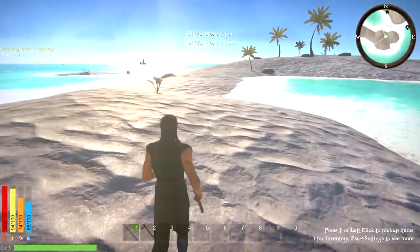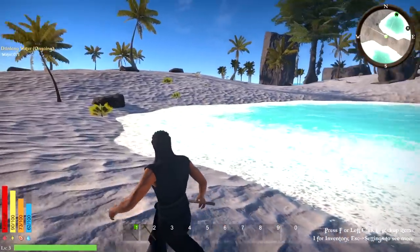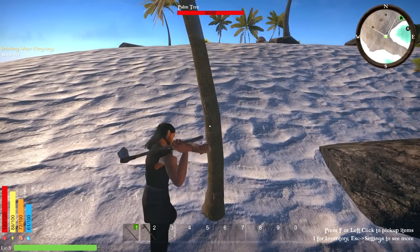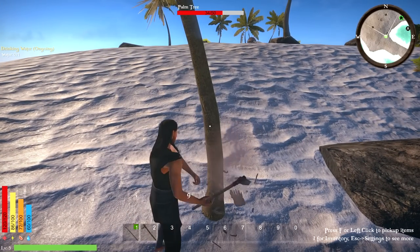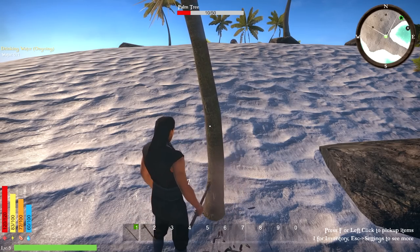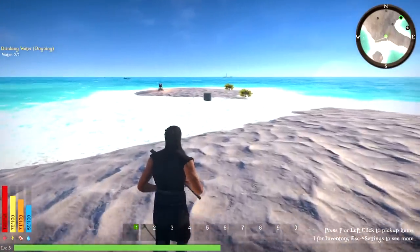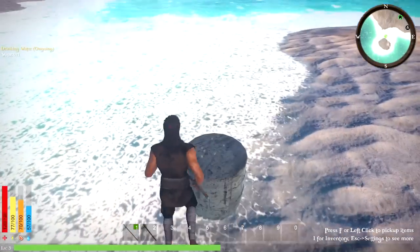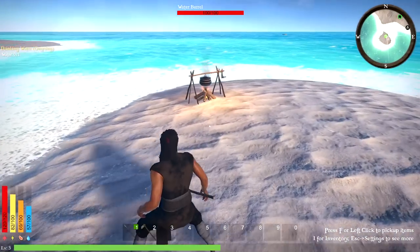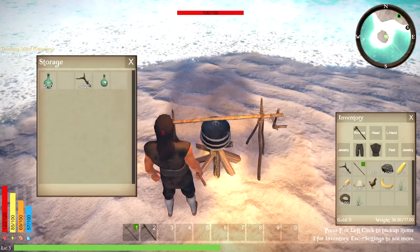We'll be able to pick up other things. I don't think there's a weight limit to worry about, which is great. I don't think the palm trees respawn, but we'll take them out. The sharpening stone is supposed to give us a buff on the spear, axe, and any tools we use — definitely very helpful. Let's check if the water is finished.